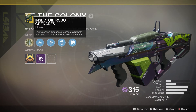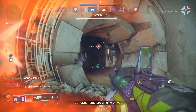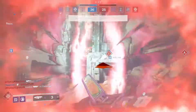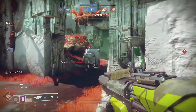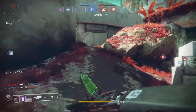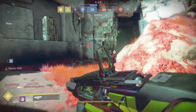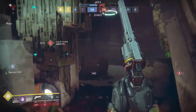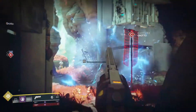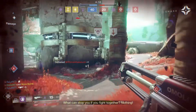The exotic perk is called Insectoid Robot Grenades. It says this weapon's grenades are insectoid robots that chase targets and explode close to them. This is seriously so much fun to use — it's basically what makes this thing so fun. You can shoot these grenades on the ground and they'll travel in a straight path until they get close to a target and start tracking them. These grenades go pretty far — I was messing around in PvE and I was quite a distance away from a Cabal and the grenade actually managed to travel far enough to pick up the Cabal and start tracking it.